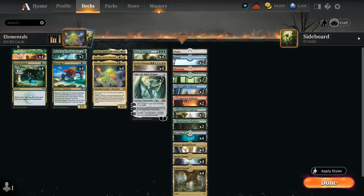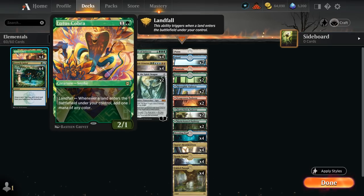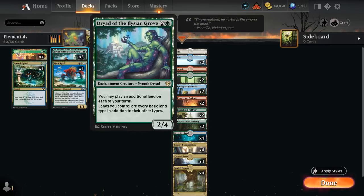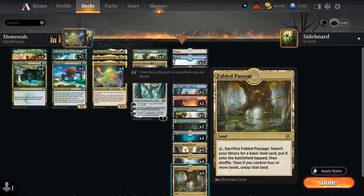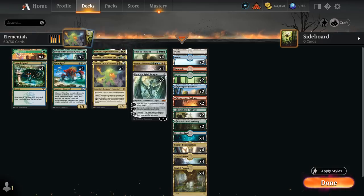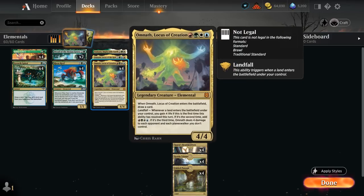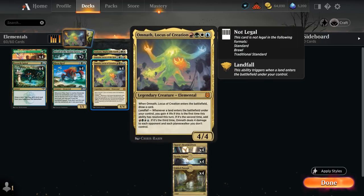We've got some early ramp thanks to Lotus Cobra with Landfall — we can play many lands in the same turn so Cobra is awesome here. Growth Spiral is another nice way to ramp early, putting additional lands in play. We've got two copies of Dryad to potentially fix your mana in a four-color deck, also great with Fabled Passage so we can tap it for mana without sacrificing it. Dryad lets us play an extra land, great for Landfall and for Omnath, which requires multiple land drops to gain four life and make four mana.